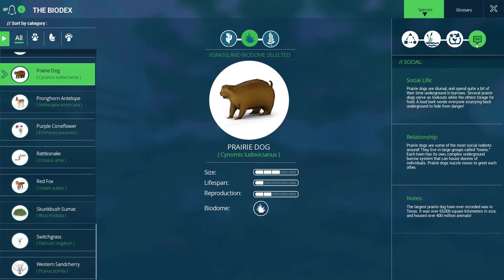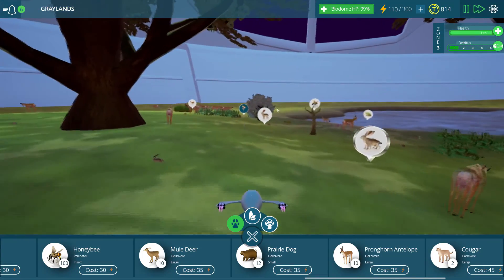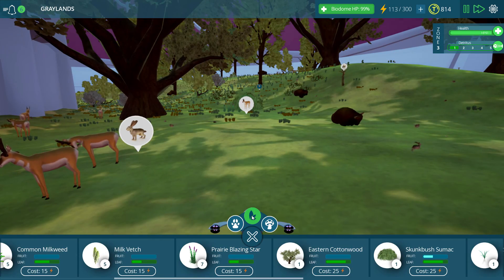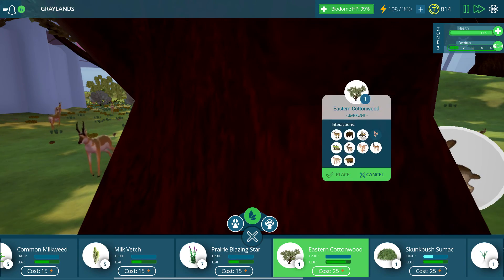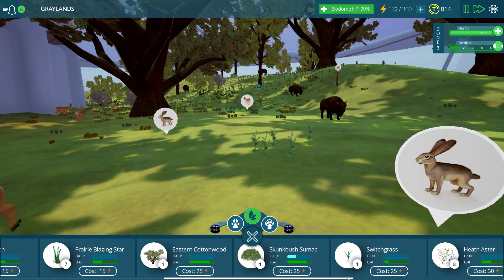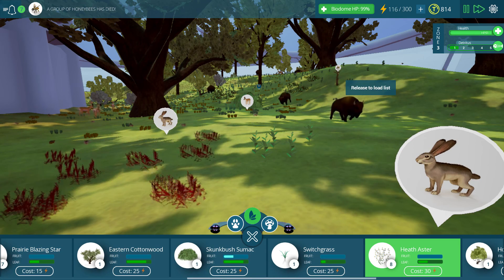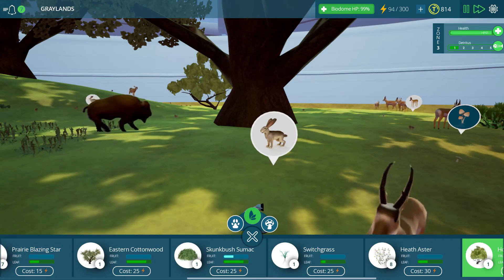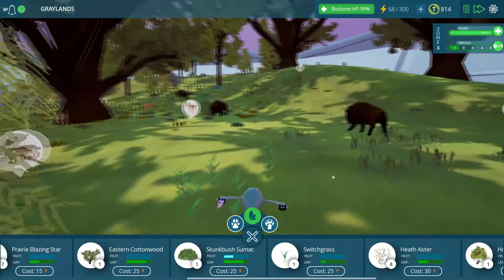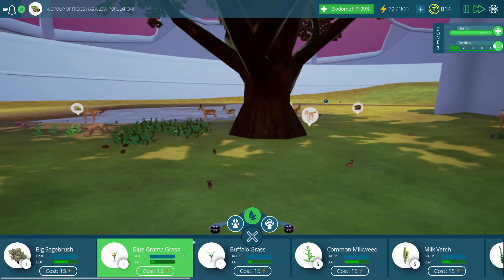We're definitely going to need more plants down here. I'm going to put down some milkweed — and not an eastern cottonwood, cancel that out, we don't need that. We could use some of these heath asters though, we'll put some of those down for sure, and probably another honey mesquite because I know how much these guys love them. While we're at it, we'll throw down some more gramma grass and buffalo grass.